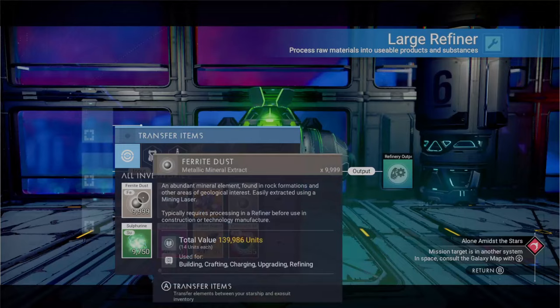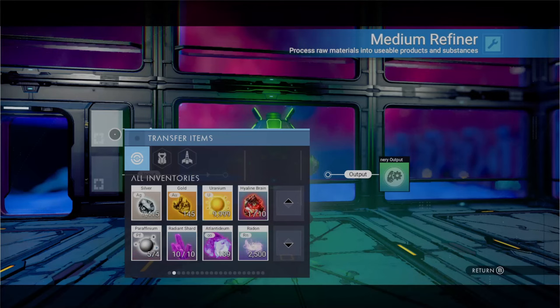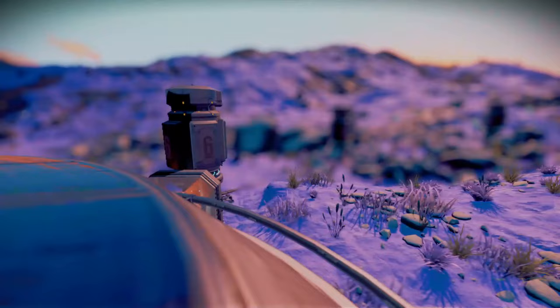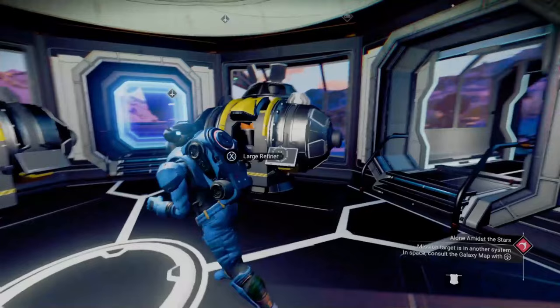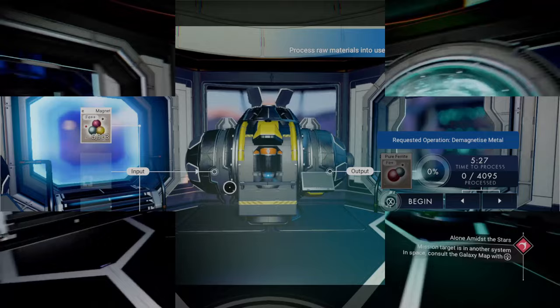With the ferrite dust, you can take that and put it back into a refiner to make pure ferrite, which is used for many different things including biome stands. Once you get that down to pure ferrite, you can make magnetized ferrite. The more efficient way to get high-end ferrite is just to make a magnetized ferrite farm — find a deposit, collect it, and you have it. You can also downgrade magnetized ferrite back to pure ferrite in one step versus three with rust. Much more efficient and less time consuming.